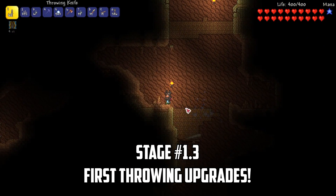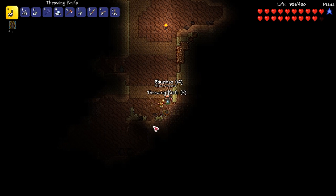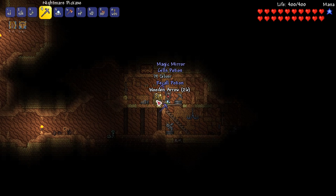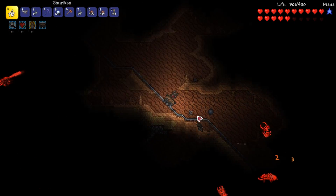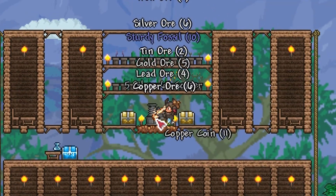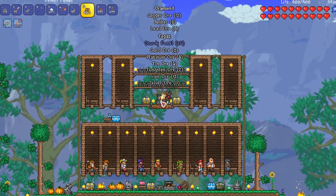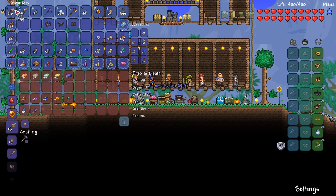I craft a Nightmare Pickaxe and immediately head to the underground desert biome to mine desert fossils — these allow me to craft some of the strongest throwing equipment in the game. I realise I could have fished up the Reaver Shark to skip the Eater of Worlds battle, but fighting the boss was faster and good practice. I farm tons of fossils and find an Extractinator along the way. Back at base, I feed desert fossils through the Extractinator; we're mostly after sturdy fossils, with other ores and gems providing cash for reforging. Once I have plenty of sturdy fossils, I craft fossil armour for boosted throwing power, plus bone throwing knives and bone javelins.